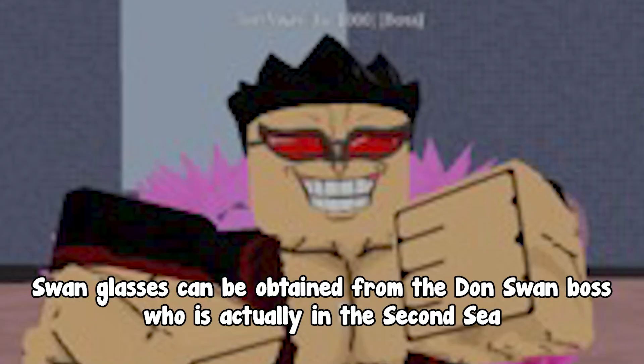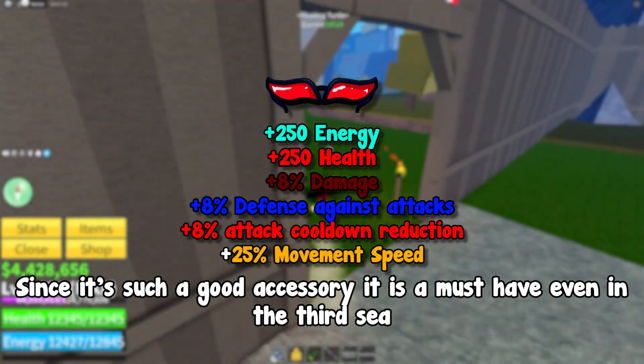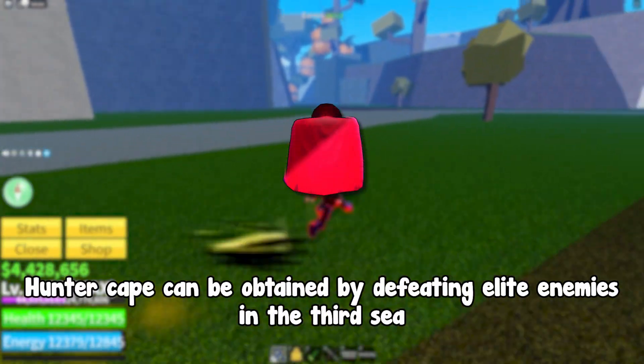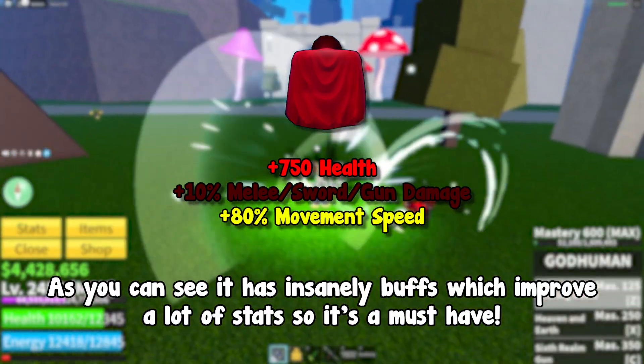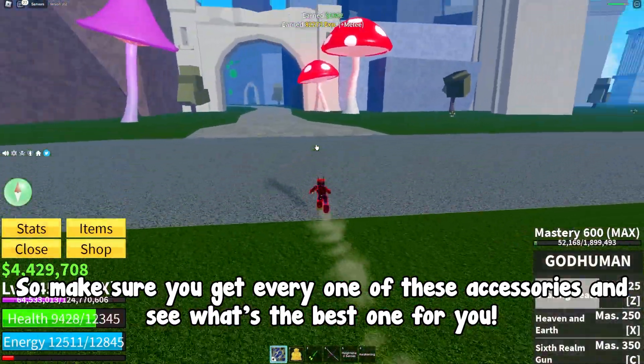Swan Glasses can be obtained from the Dawn Shark boss, who is actually in the Second Sea, but since it's such a good accessory it is a must-have even in the Third Sea. And lastly, Hunter Cape can be obtained by defeating elite enemies in the Third Sea. It has insanely good buffs which improve a lot of stats, so it's a must-have. Make sure you get every one of these accessories and see what works best for you.